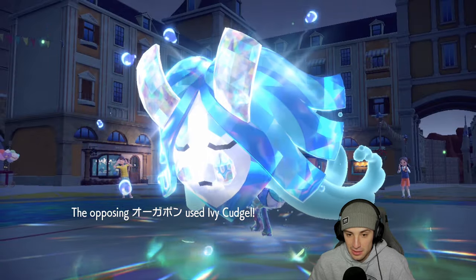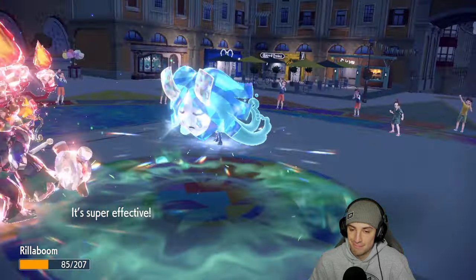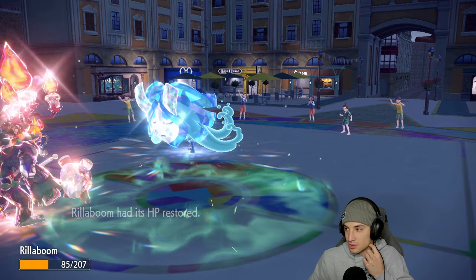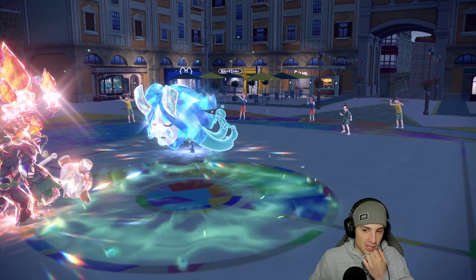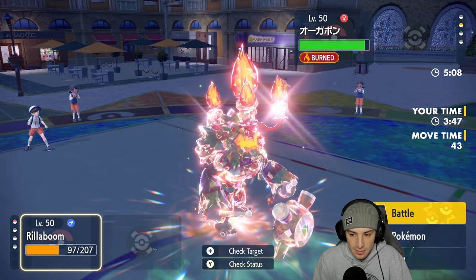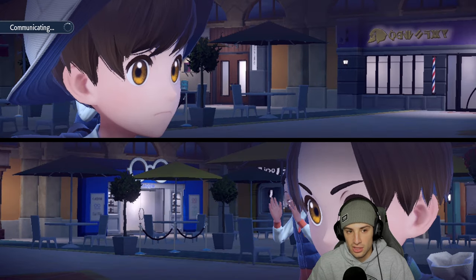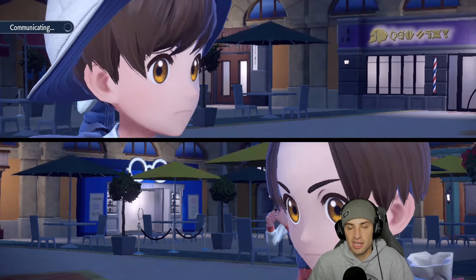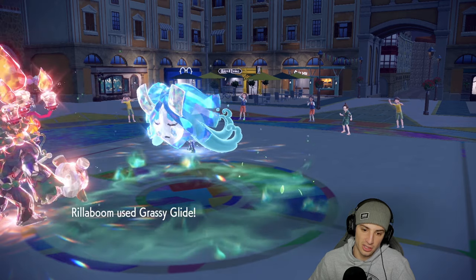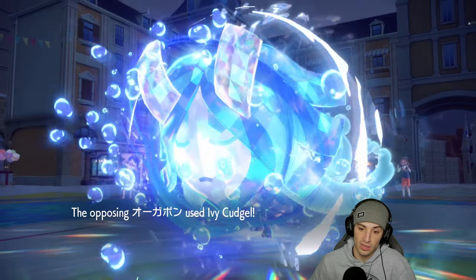If you get a crit here I'm gonna cry — you're burned, you're burned. Cool, good call there. Burn chips up some damage. How many turns of terrain are left — three? I just gotta hope Grassy Glide KOs, which I think it should — STAB super effective in the terrain. Come on now! Ogrepon does not Spiky Shield — Grassy Glide coming in hot. Wow, this thing is soaking like crazy and we're gonna lose this.